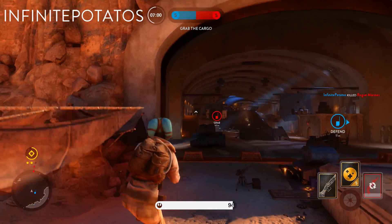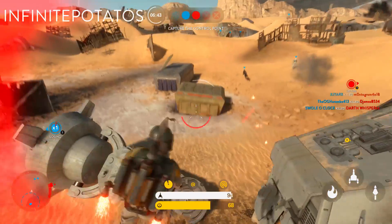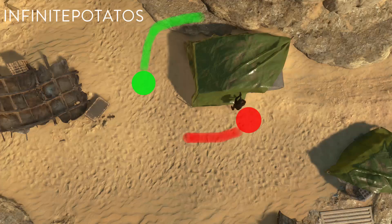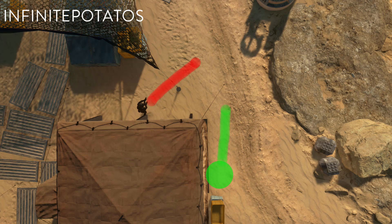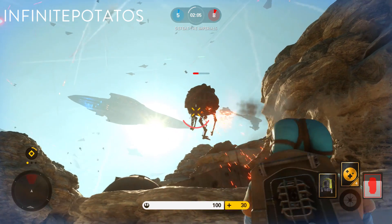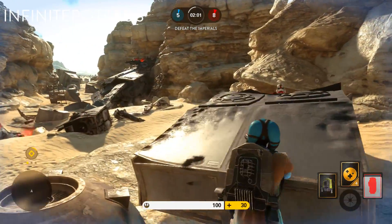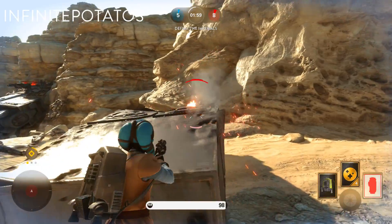Now onto the last and hardest part of the strategy section: slicing the pie. I have a little diagram — the red dot represents the enemy and the green is you. As the red dot pushes forward and attacks you, you make slight movements backwards or around the corner. In every clip you can see the enemy moving forwards and I'm moving back into cover where they cannot shoot.